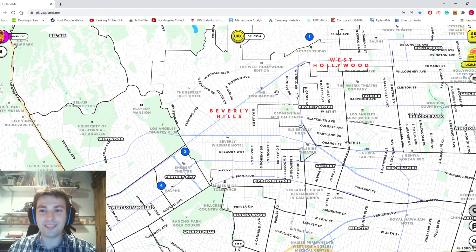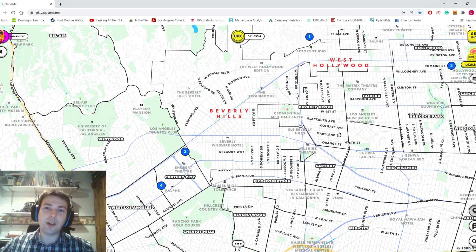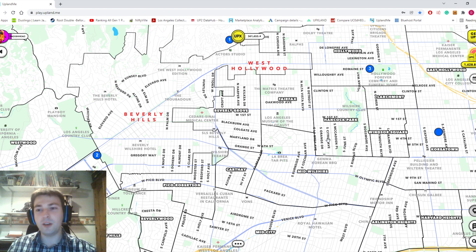Beverly Hills didn't come out in the South LA release, but I think Upland will probably release it as a separate release later on. That gives me a really good launching point to set my Explorer off and mint some really good stuff in Beverly Hills when they do that — so I'm super excited about that. I'm not going to complain if somebody wants to buy that for five and a half million upics. If it doesn't sell for that, I'm not going much cheaper because I absolutely love that property. Let me know in the comments how you did in LA — I'd love to see your favorite property.